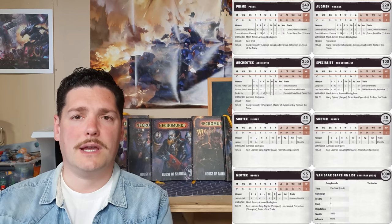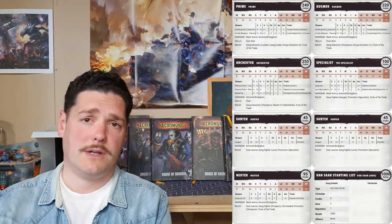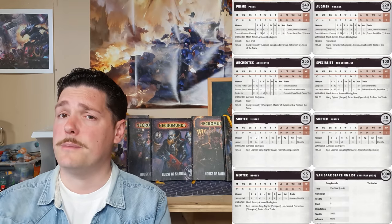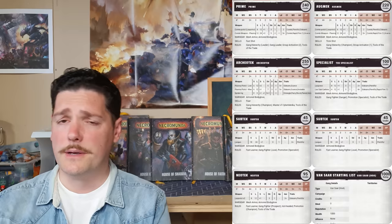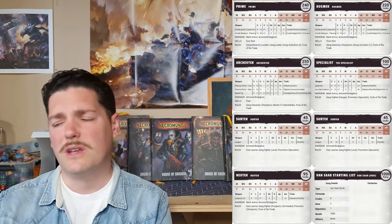For 45 credits you can give Sub Techs las guns — a reliable, great fire support and pinning unit, cheaper even than your Escher gangers at 55 credits with las guns. The last fighter is the Neotech — the dickhead on a surfboard — given two las pistols. Neotechs are actually really good; they can fly around the board, are faster than the rest of the gang for getting objectives and opening crates, and are surprisingly tanky since they can't be pinned. For 95 credits with two las pistols it's quite nice, and you can use one in close combat if needed.